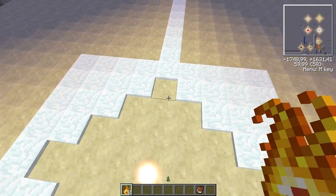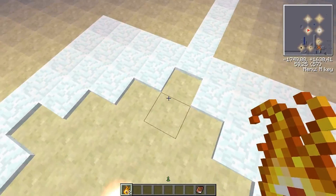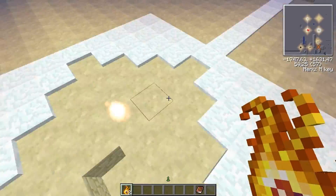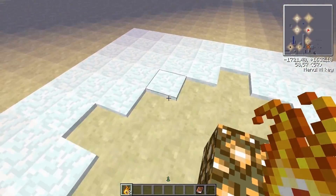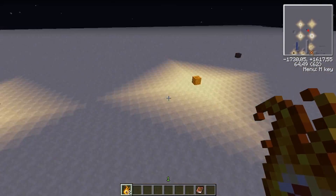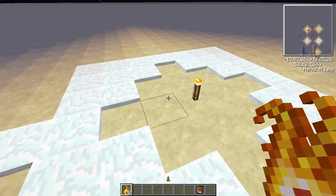It can also melt snow in a 3-block radius, the same as glowstone and probably jack-o-lantern too. That's one more block than the torch.